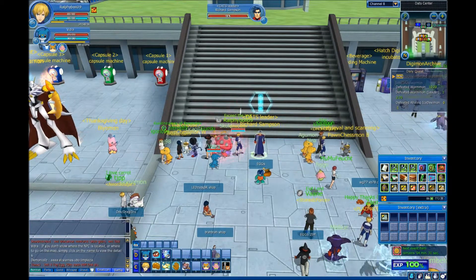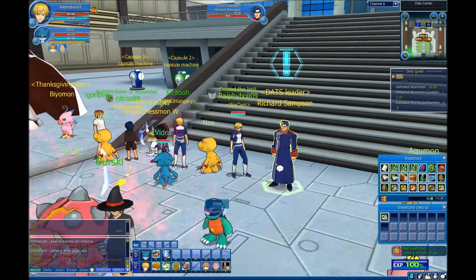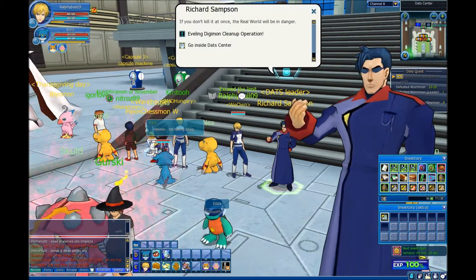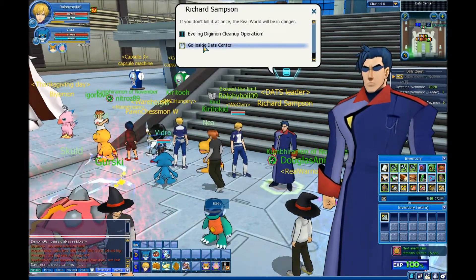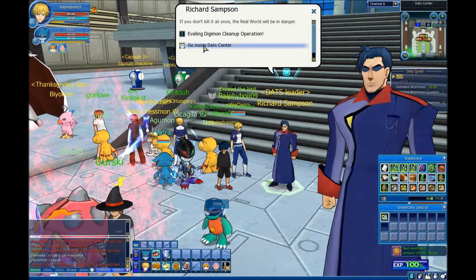Let me show you what the DAT Center is. You go to the very beginning — usually the main area — and you talk to this guy named Richard Samson, the DAT leader. Click on him and an interactive box comes up. Once you reach a certain level by completing missions, you'll be able to go inside. You won't be able to enter right away, so click 'Go inside the DAT Center.'